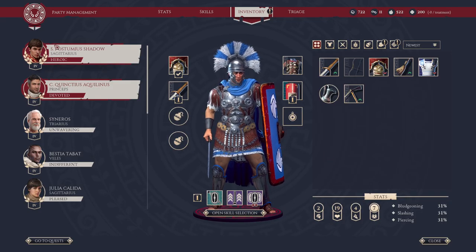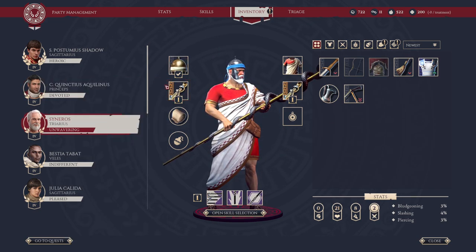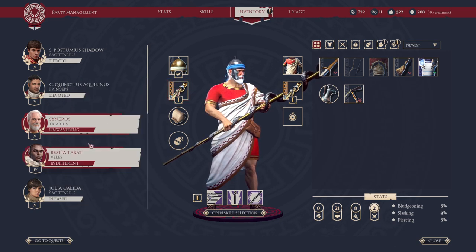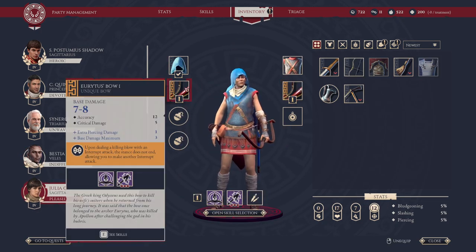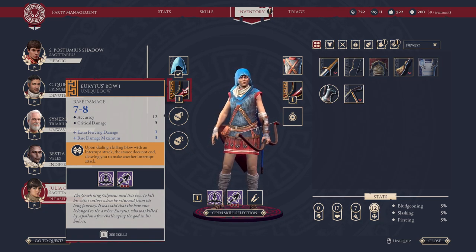Tip number two: grab unique weapons early in the game. There are several unique weapons and you're going to want to obtain all of them. The ones I'll review here include the Rod of Asclepius, the Spear of Achilles, Occam's Razor, and Eurytice's Bow. Unique weapons offer unique bonus abilities.